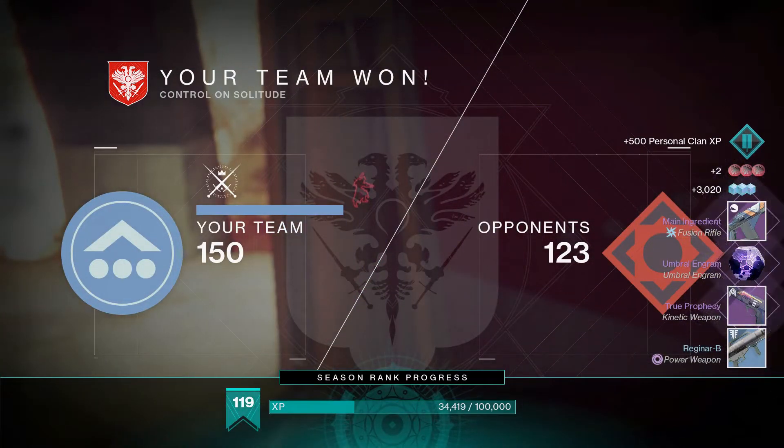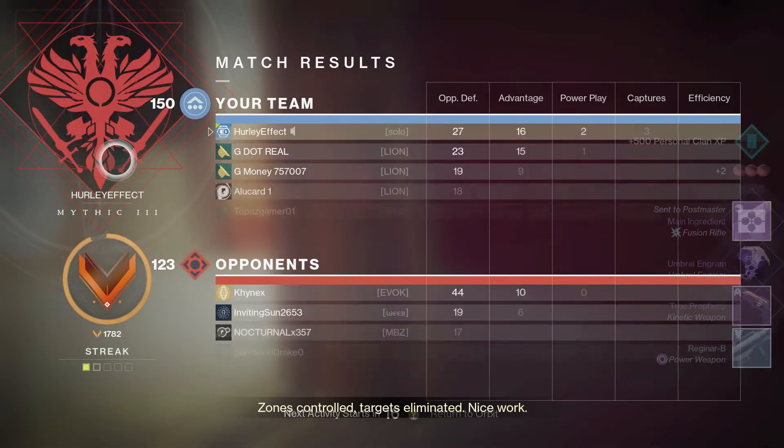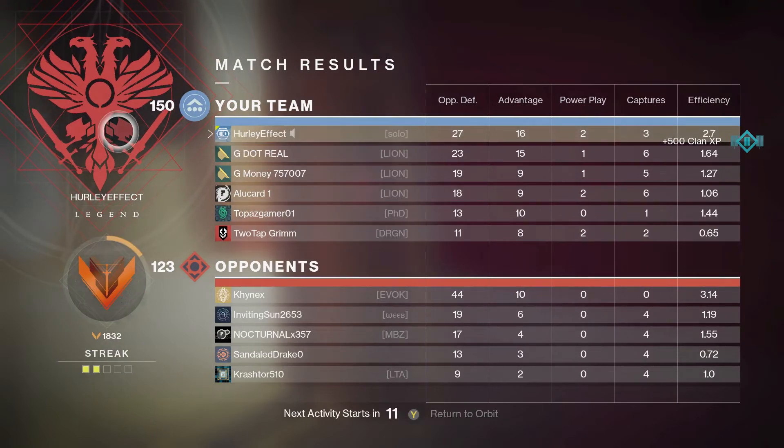We won the game! Like I said, there were two or three plays where I could have had a really nice game. Zones control, targets eliminated — we ended up with 27 kills with a 2.7 KD, so that's not bad. Double Iron Gaze weapons — the Fool's Remedy and the Forward Path — pretty good when you have bad aim like me. Anyways, thank you very much for watching, see you in the next one.